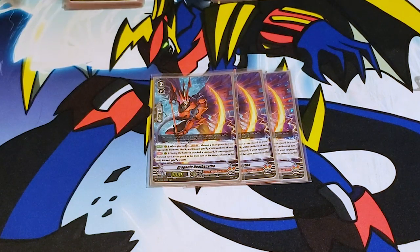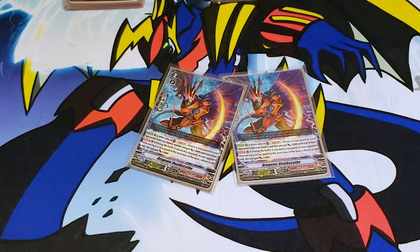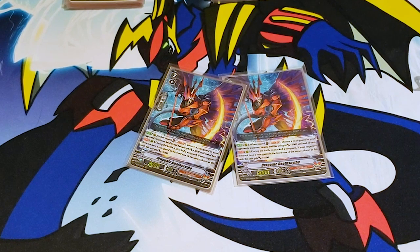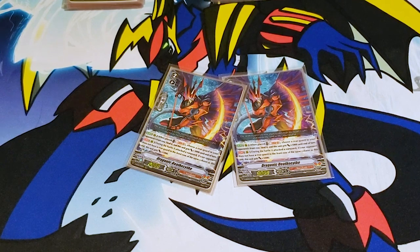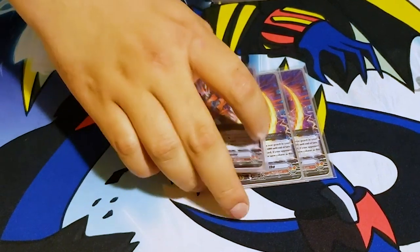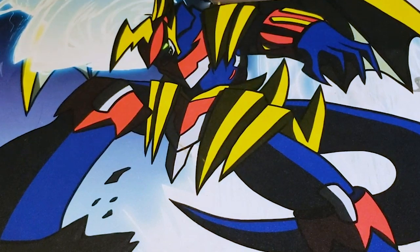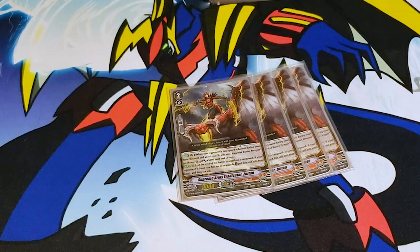Three Dragonic Death Scythe: when you call it, Soul Blast 1. Choose an opponent's unit in the front row and bind it. Then this unit gets plus 3k. During the battle that attacks a Vanguard, if your opponent doesn't have a rearguard in the front row in the same column as this unit, it gains 5k. So just put this in an open circle and against about two-thirds of the decks it'll gain power.